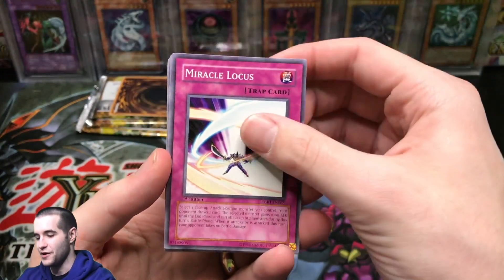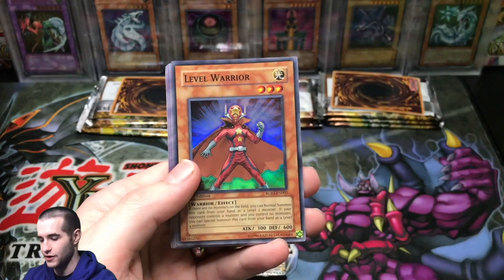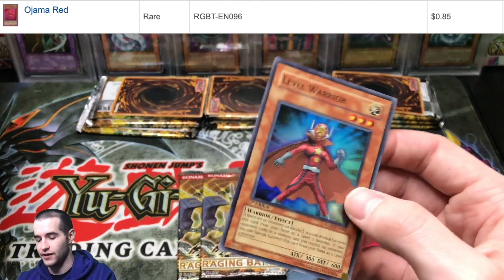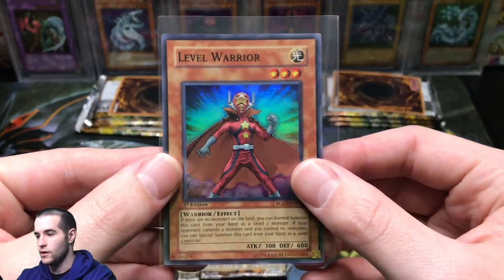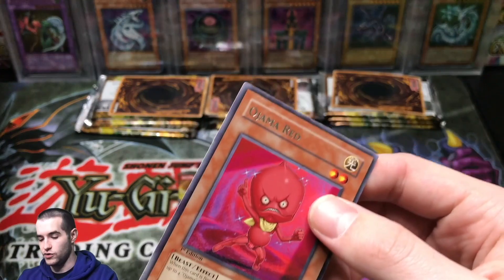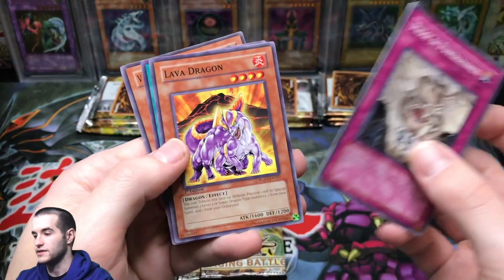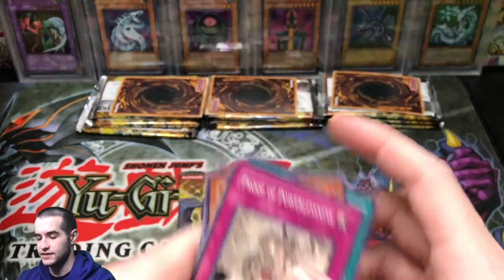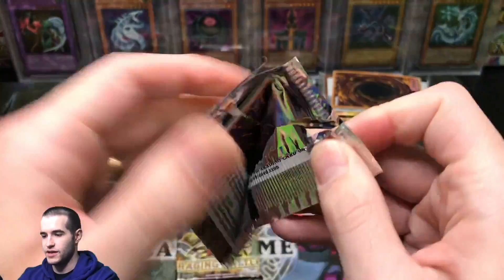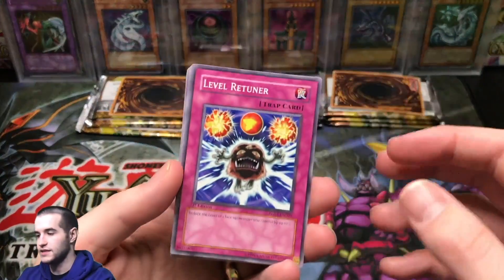Miracle Locust, Wonder Clover, Evil Thorn First Edition — there we go — and a Level Warrior Super Rare. Ojama Red — that used to be worth something, I don't think it is as much anymore, but still pretty nice. Proof of Powerlessness, Lava Dragon, Urgent Synthesis, and Vanguard of the Dragon. We got a foil, a nice common, a decent rare — pretty loaded value. Let's see if we can keep it up.